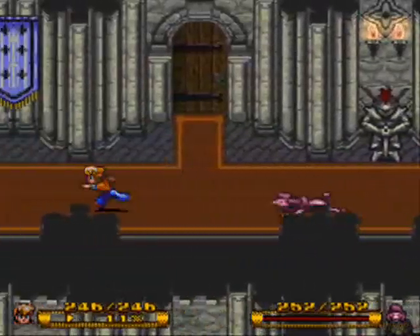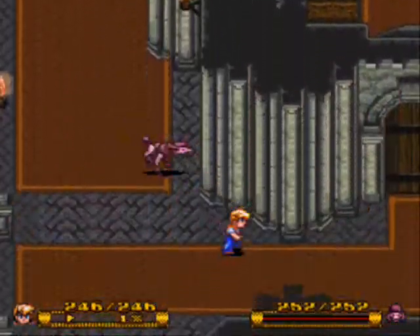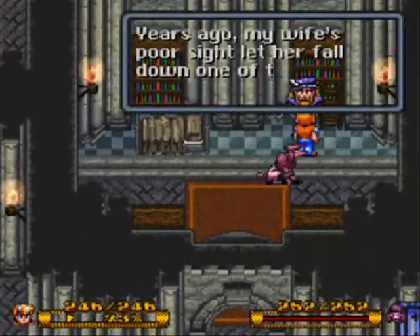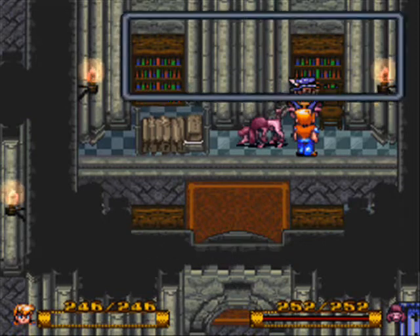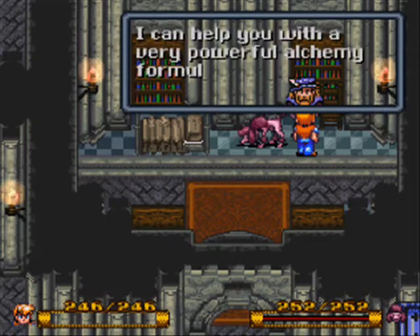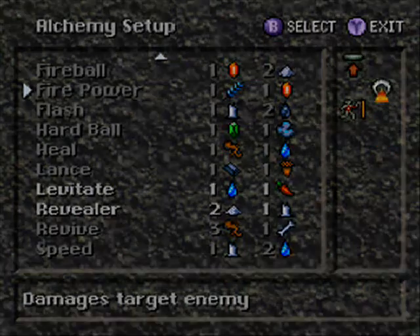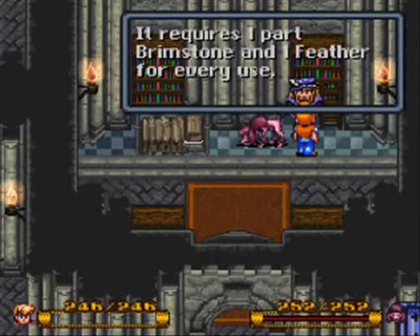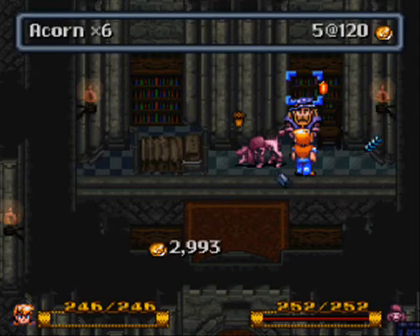Let's see what alchemy ingredient he teaches us. Here he is, here's your key, man. Awesome. Cool — he teaches us Firepower, which uses a feather and brimstone. It's about as good as a fireball. He sells feathers four for one thousand gold, so yeah.